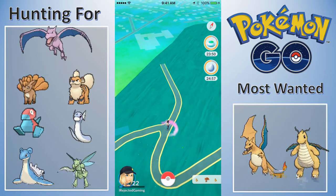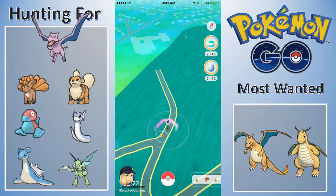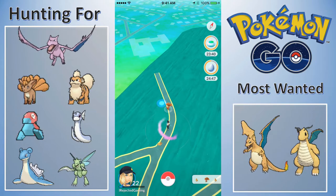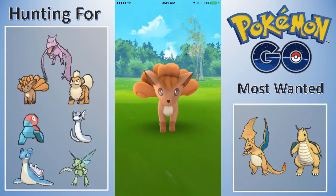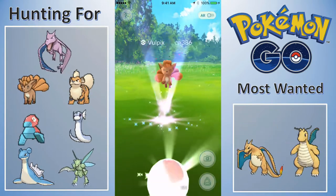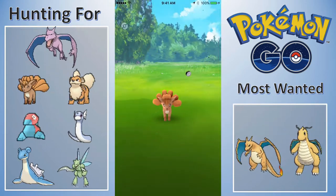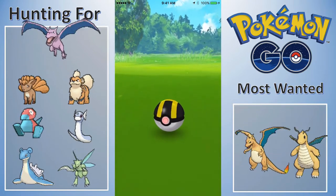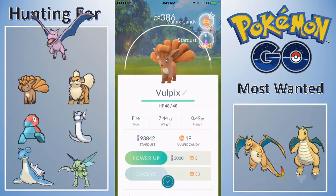Oh my gosh, vulpix! Let's get this vulpix! If there was a lure spot over here we would definitely be here. I don't want to lose this vulpix so that's why I'm ultra balling it - well worth it. Up to 19 vulpix candies now, still not great but it's something. Just pidgeys on the nearby now - that's not good.